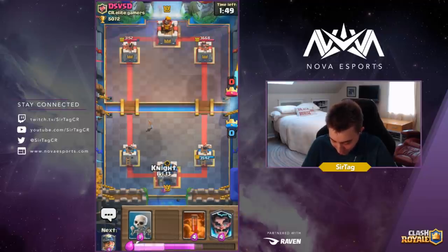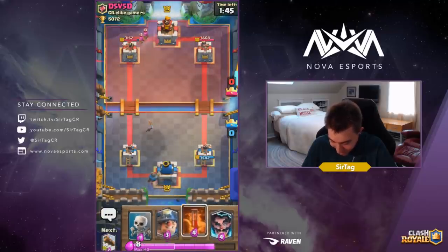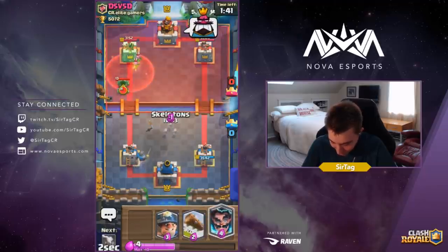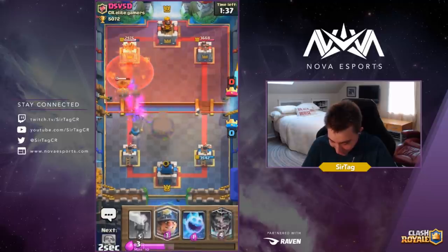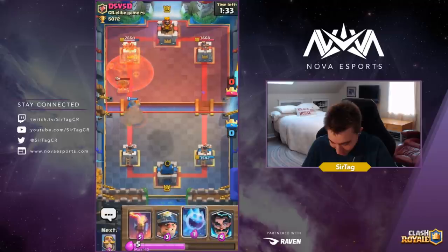You don't want to be dropping an Inferno Tower because the Inferno Tower will stay on your side of the map and obviously isn't gonna apply any pressure at all. So this dude is getting a little frisky — he's gonna be dropping Mortar and Hog Rider, and he's gonna get finessed in this matchup. I think he might get one Mortar hit but that's about it.